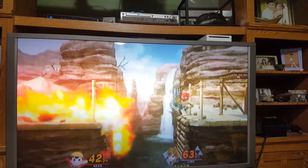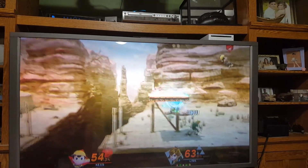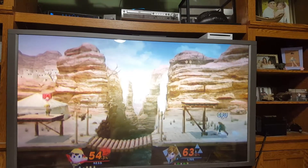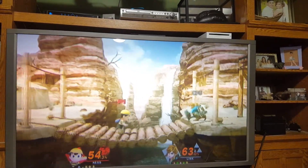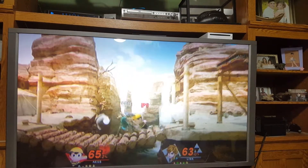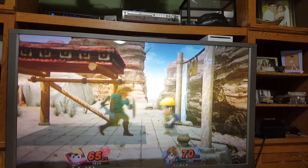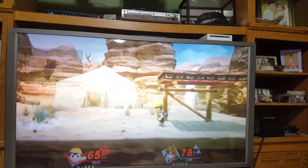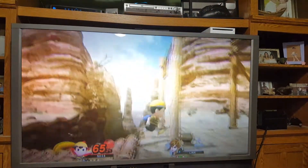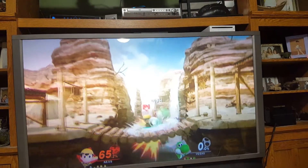That area is on fire — and this is a desert. I guess it makes sense because the desert sun is so high, but a fire like that can never really happen. I just need to keep fighting. Ness is a kid from Earthbound. Keep on fighting — okay, it's Yoshi time!